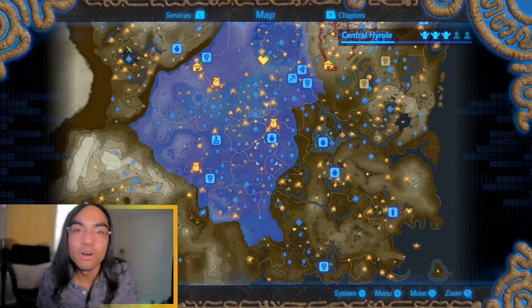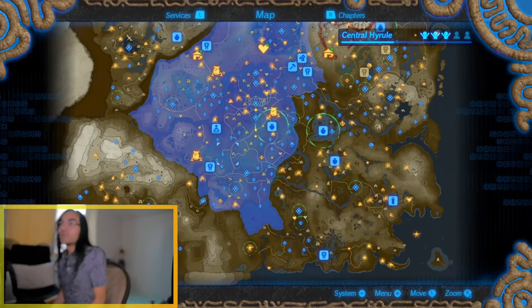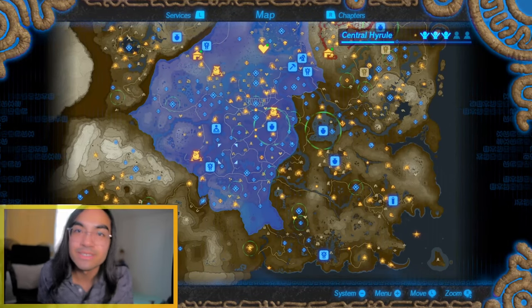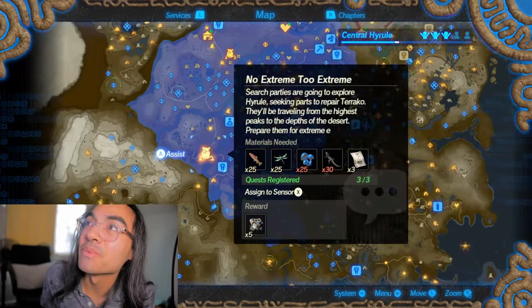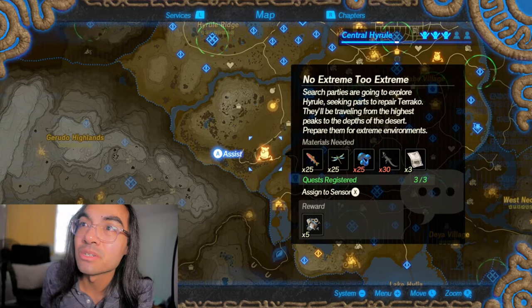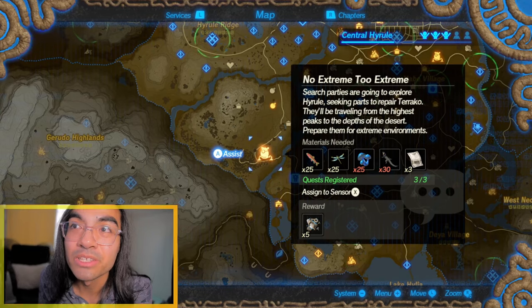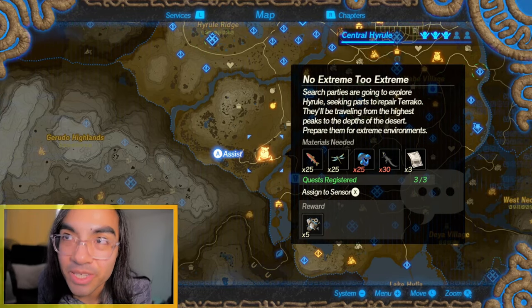I'll figure out how to unlock it for you guys so you can play along. Here we are. What you want to look for, my friends, is these icons on the map. These icons, once you have the materials for them and once you unlock these icons, you can progress towards your playable character, Turaco.